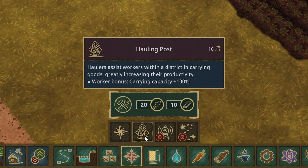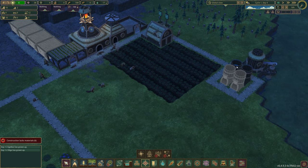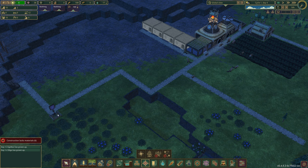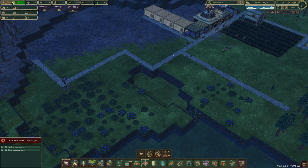I did set the farmhouse construction priority to high, which we can do via the little arrows, or we can go into assign priorities and choose the priorities for workplace and all that kind of stuff. We can select what we want built next, and they'll focus on bringing the logs for that first before anything else. We have a hauling post option in district management — this assigns people without jobs to start hauling things, like bringing berries from the field to storage.